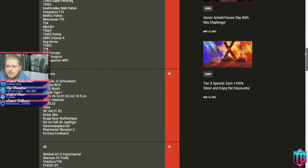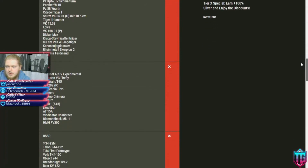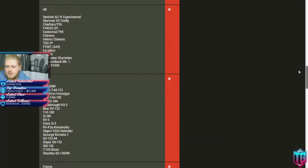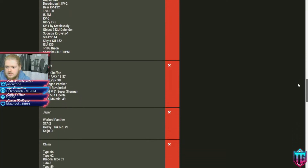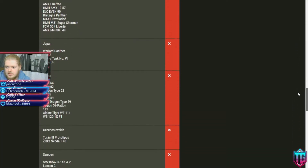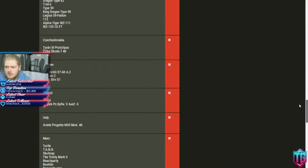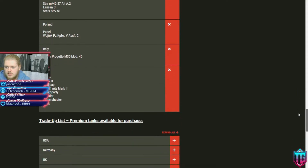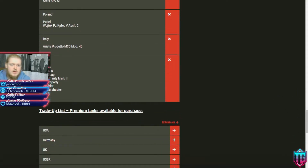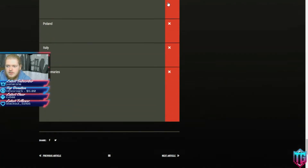Nations available include American, Germany, UK, USSR, France, Japan, China, Czechoslovakia, Sweden, Poland, Italy, and Mercenaries tanks. If you want to know what tanks are on the trading program, here's a full list.